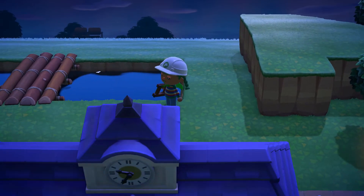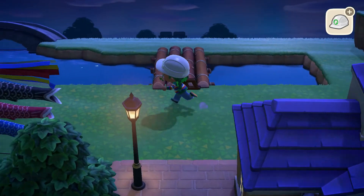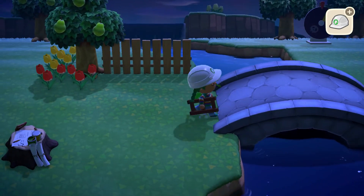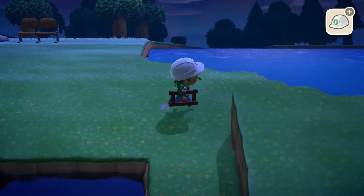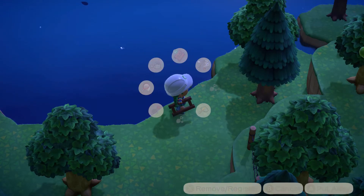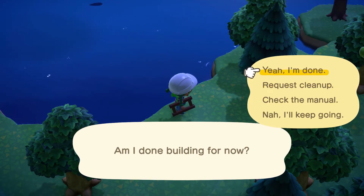I'm getting rid of this bridge here so I can extend this part behind resident services and start creating the transition into the city theme. Anyways, I think this is a good time to call it. Let's close the island designer and do some obligatory screenshots.